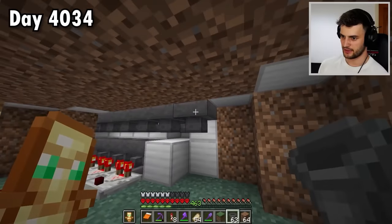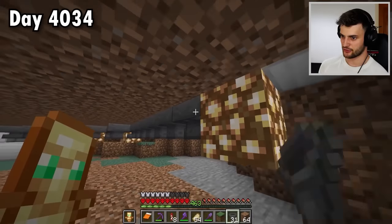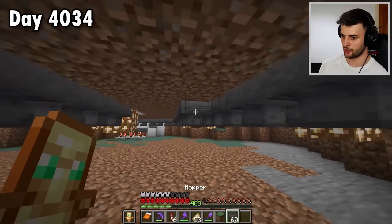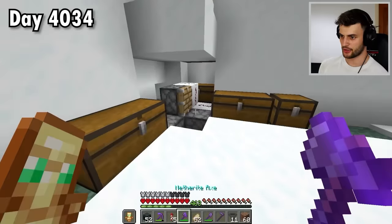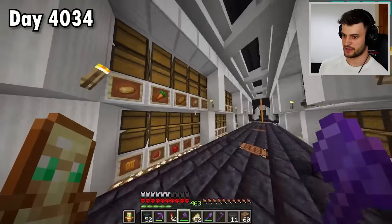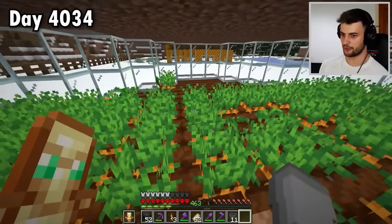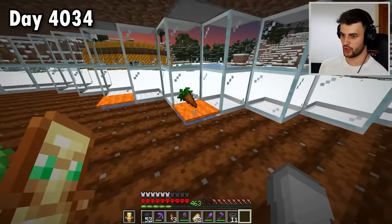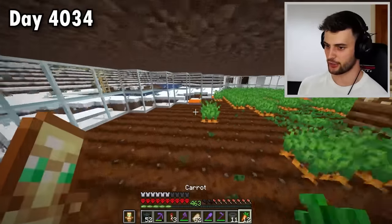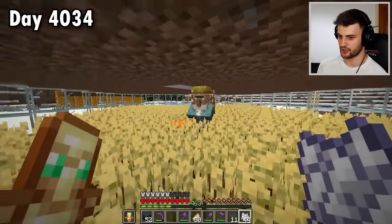I've completely dug out underneath here, and of course in true villager fashion one has decided to come down here. Come on, get out of here! So the plan is hoppers in a system like this — basically covering every single block with a hopper. I'm starting to realize I don't have quite enough hoppers, but that is every single block covered. Now I want to change it from carrots to wheat seeds. We have some wheat seeds there. Now to till this ground, harvest every single carrot, and watch them all disappear into the hoppers — it's working! Then I bone meal the wheat so the farmer can farm to his heart's content.